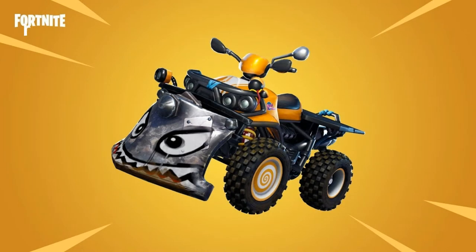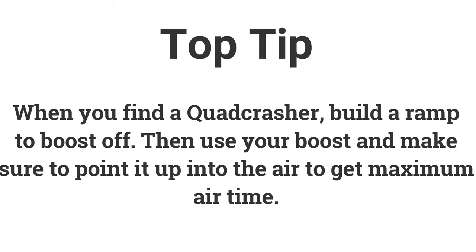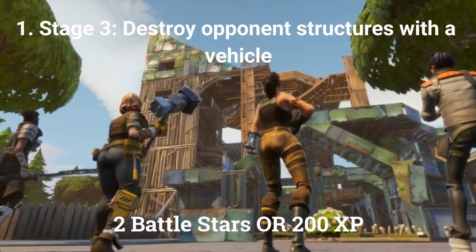The second stage for the first challenge is: get 3 seconds of airtime in a quad crasher, worth 1 battle star or 100 XP. Once you find a quad crasher you can build a ramp and launch off it using the boost. Make sure you look into the air while going up so you can get maximum airtime. The final stage is: destroy opponent structures with a vehicle, worth 2 battle stars or 200 XP.